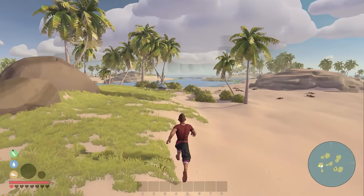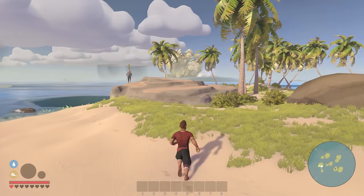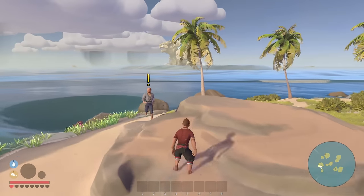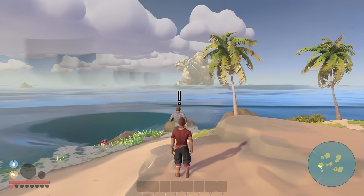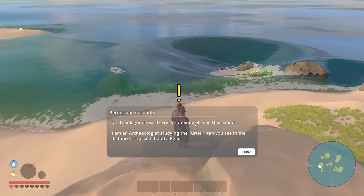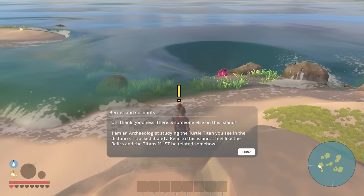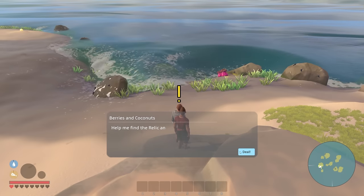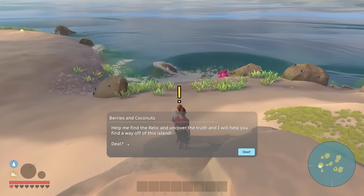Whoa, holy jeez, look at the size of that thing! Let's talk to this guy. He says: 'Oh thank goodness there is someone else on the island. I am an archaeologist studying the turtle titan you see in the distance. I tracked it and a relic to this island — I feel like the relics and the titans must be related somehow. Help me find the relic and uncover the truth and I'll help you find a way off this island.'